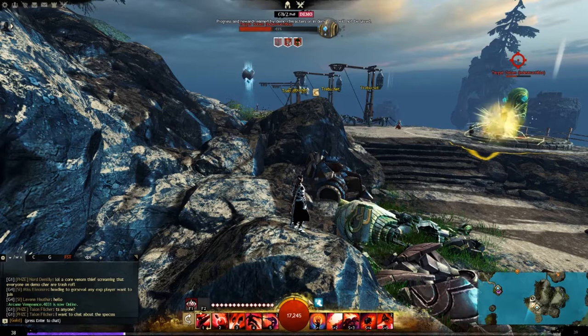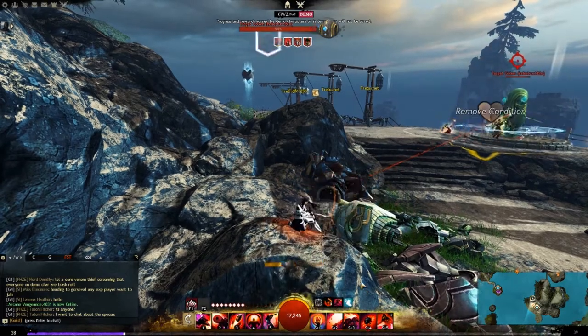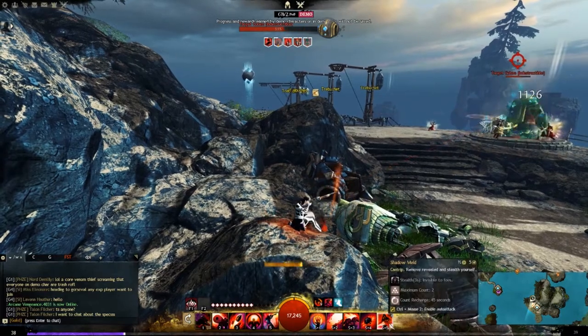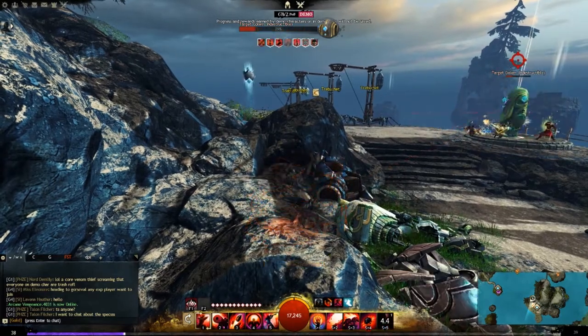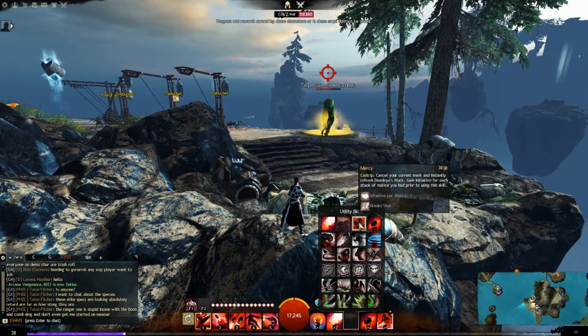You also have Shadow's Melt, which is really nice — because when you use your 5 skill and then use Death's Judgment, that does reveal you. So when you use Shadow's Melt, it removes your reveal and puts you back into stealth. Another Cantrip cancels your mark and instantly refreshes it so you can switch to a different target, which is going to be great for PvP.